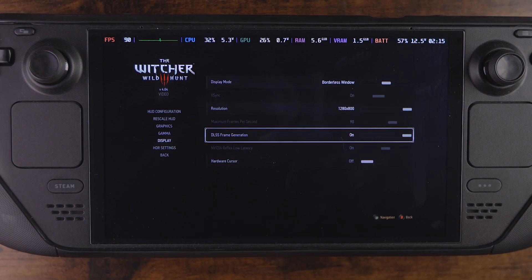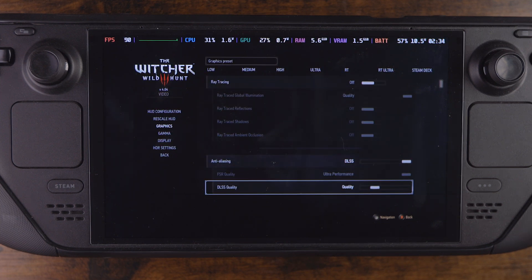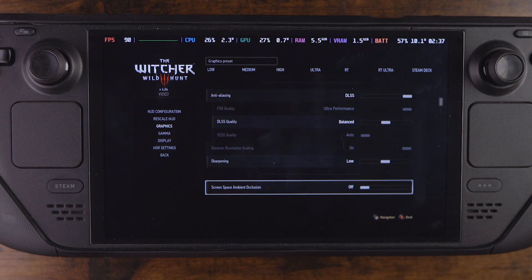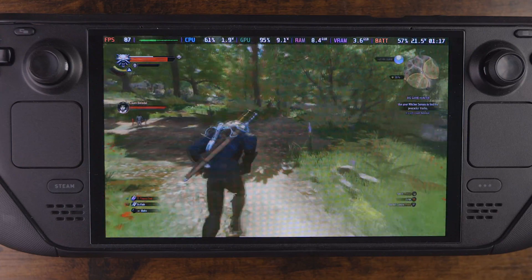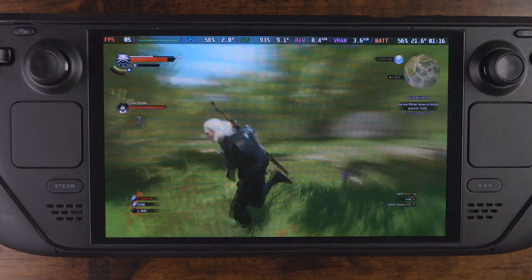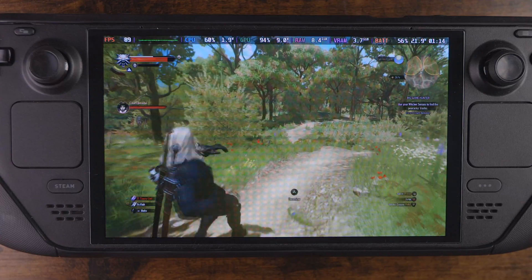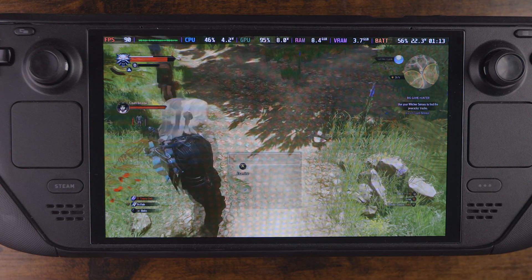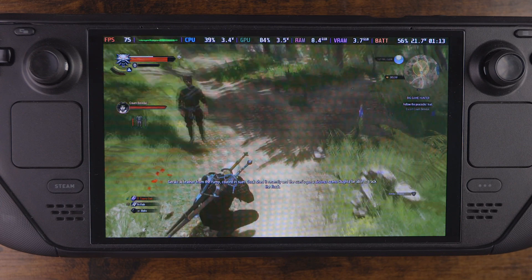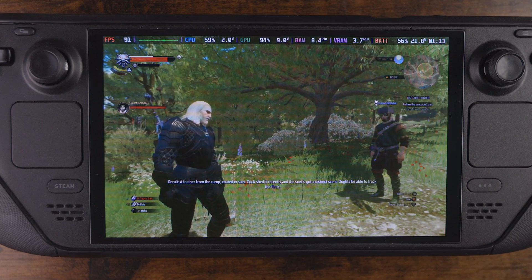Now we can turn on that DLSS frame generation, and make sure to go over and turn on DLSS. You can use any of the quality settings you want — I'm going to set it at balanced, and what do you know, 80 to almost 90 frames per second. This is so sick. And this is an early version, so I don't want to hear complaints that there's glitching and problems. Yeah, there are some problems, but this is only going to get better.